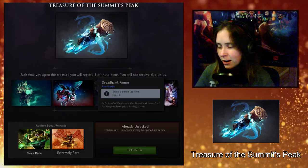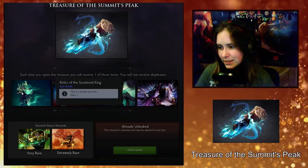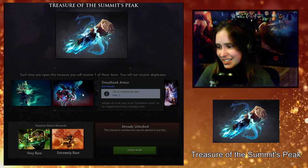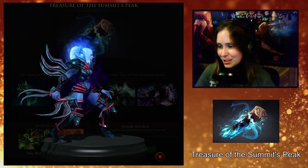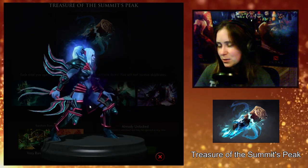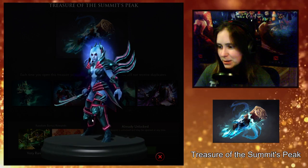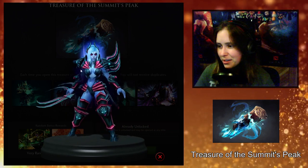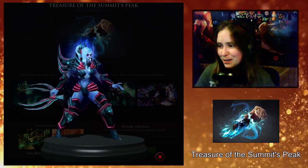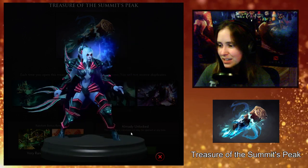The second one is the Dreadhawk Armor. This is for Vengeful Spirit. It does come with a loading screen — it says Rare Bundle. I am not in love with the weapon or the wings. I think they're too spiky and flat looking, but the rest of the set looks pretty awesome. I like the birds and beasts that she's got on her armor. I think that the hair looks really good. I like the ponytail with the little wings. I would wear that if I ever did anything interesting with my hair. In general, I think this set looks pretty nice.